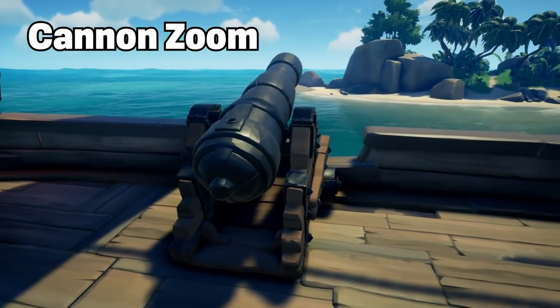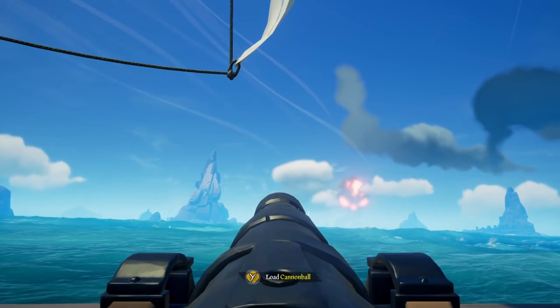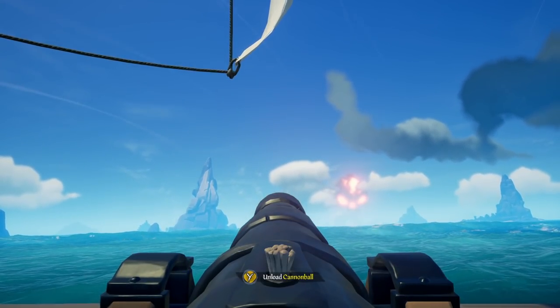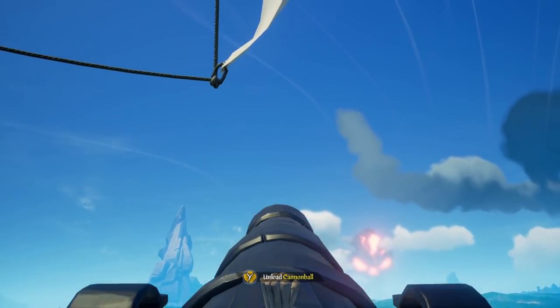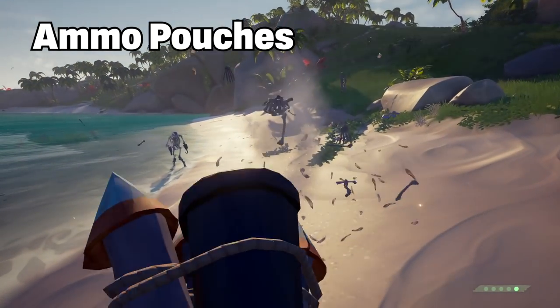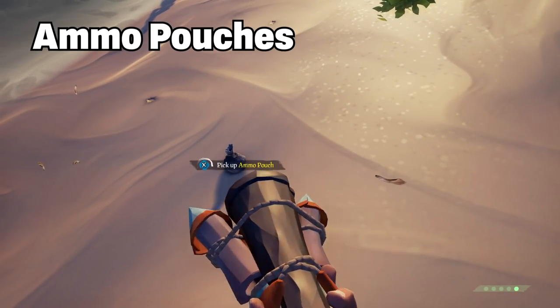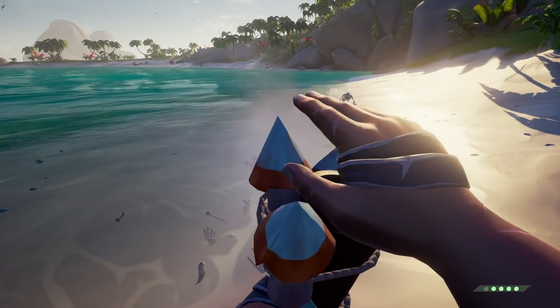We now have the ability to zoom in a little bit with our cannons. This subtle change helps even the worst pirates with aiming, especially scurvy dogs like myself. When you are on a cannon, you can right-click to zoom in to help you fine-tune your shots. This feature has been requested for a long time, and to see it finally get added — well, makes a pirate want to freaking dance.